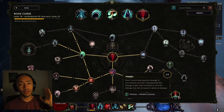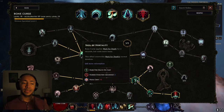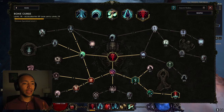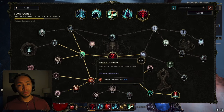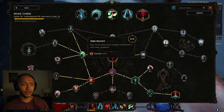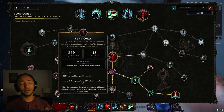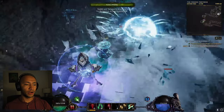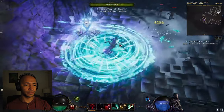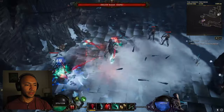We have bone curse, which might be our main source of damage. We convert it to necrotic damage, make it cast mark for death, and this node makes chaos pulse refresh mark for death and bone curse — so all we have to do is cast it once. It also gives armor shred chance and bone armor. That DPS meter shows it does so much damage.